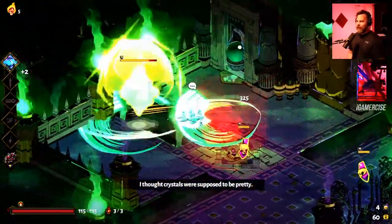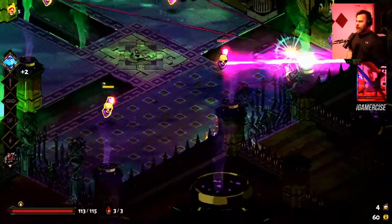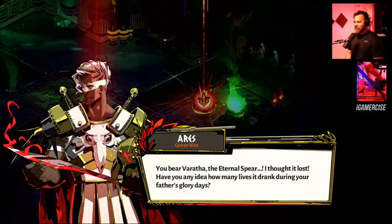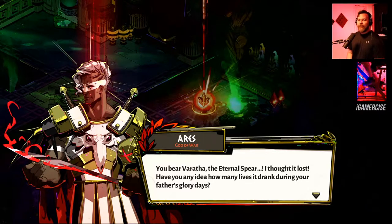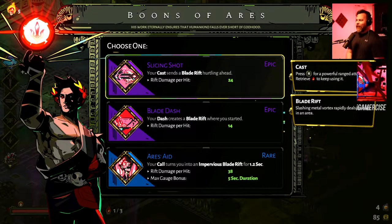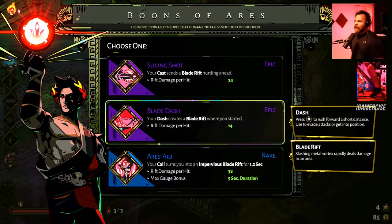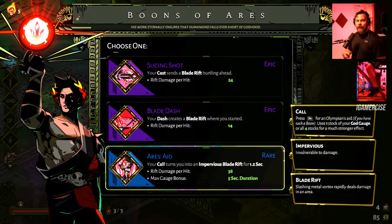Man, it's just doing so much damage — that's killer. I did take a hit though. They even react to the weapon you have in your hands — so good, so many layers. Blade rift cast, blade dash, Ares aid — I'm going to take the Ares aid. Any aid where you can be impervious for a certain duration is really handy — Poseidon's does that, Ares does that, Athena's does that. Those are top-tier aids for sure.